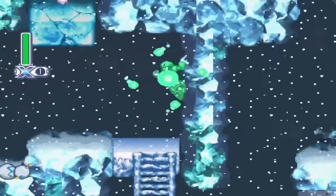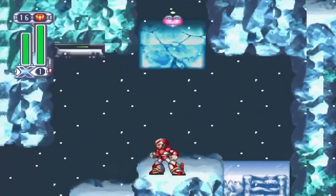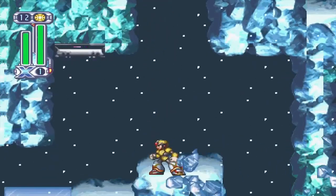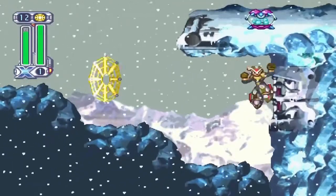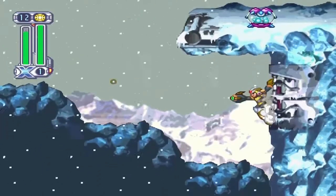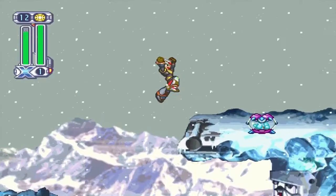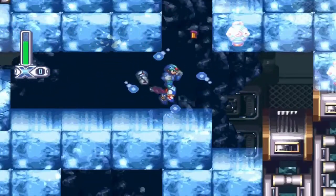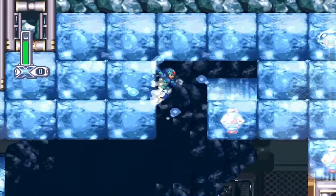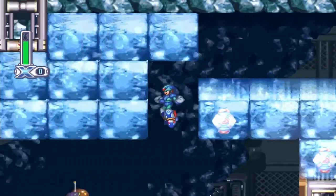For Frost Walrus Stage, use Rising Fire on this little block to get the heart tank — this is in part 1. Also in part 1, use an Electric Web right here after sliding down your first big slope to get the EX tank. In part 2, in the second room full of ice blocks, come up here and get the weapon tank.